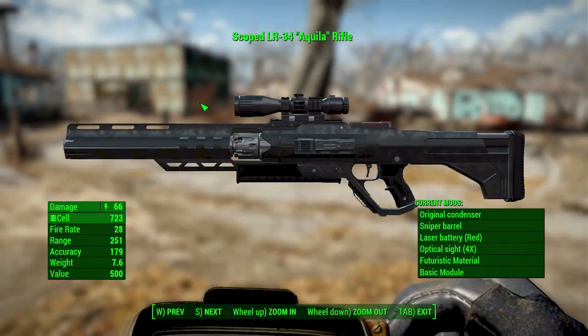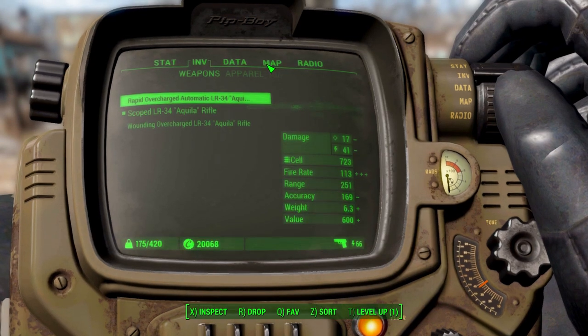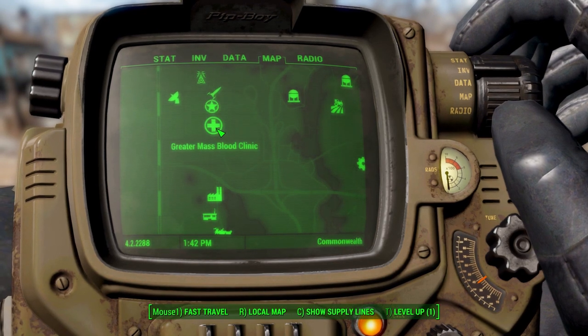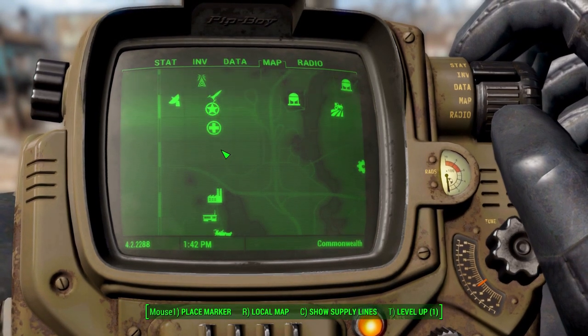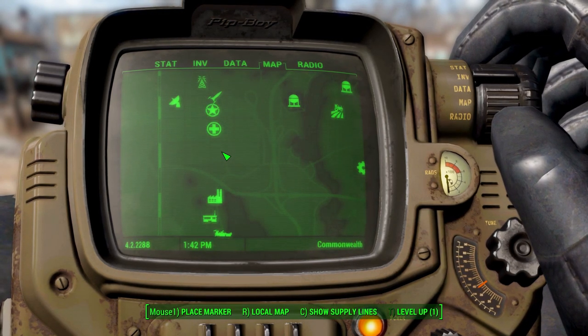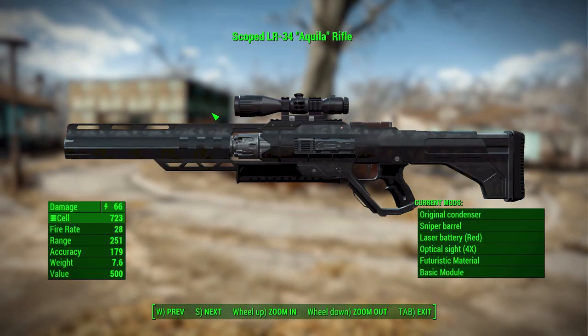When it comes to modifying these, you want to be a little bit picky because this is the only version of the gun in the game — you will only ever find one. I have three because I cheated and used console commands. Where you will find this gun is south of Sanctuary, and in fact south of the Greater Mass Blood Clinic, there is a small checkpoint right on that bit of road where this gun will be sitting on a desk. That does mean you're not going to find it in shops or on enemies, so you've got your one and only version to modify.